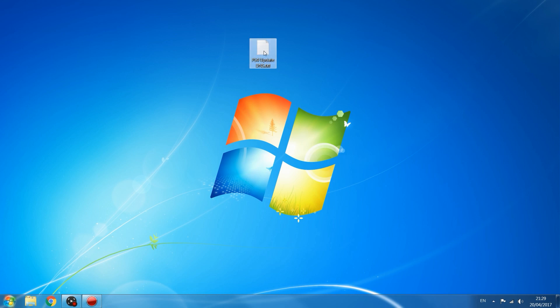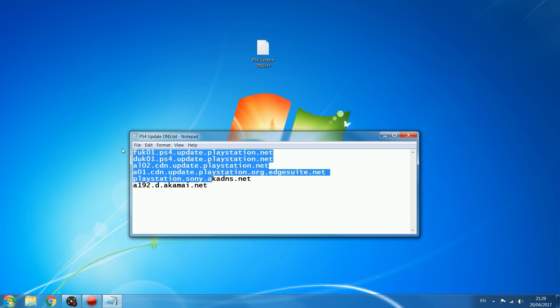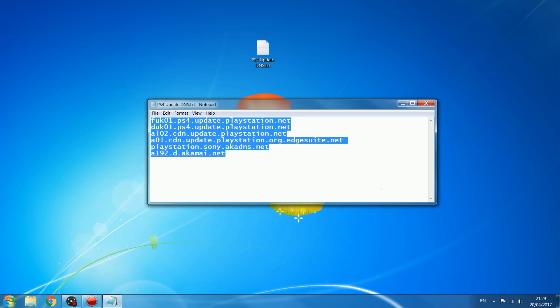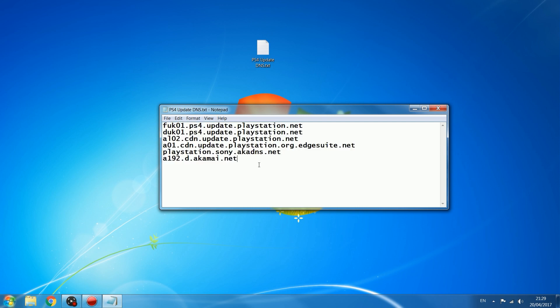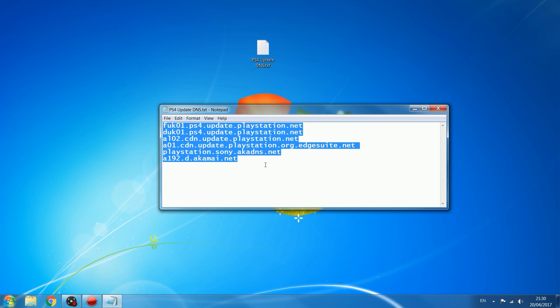What you're going to want to do is check the description because these are the DNS server addresses for the PS4 update that will be linked in the video description. Now these may change over time, and depending on what country you live in, the addresses might be different. Once I've gone over how to block these addresses, I'll show you how to find the DNS servers for your specific PS4 and region, so if these addresses don't work for you, you can find the actual addresses your PS4 is using and block those instead.